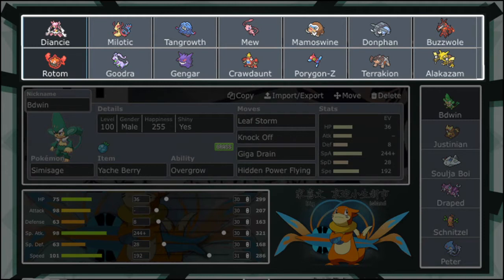We've got the Easy Bake Oven — Rotom-Heat — really bad HP, but Overheat, Volt Switch, maybe some Hidden Power, Trick, Pain Split — pretty much like every other Rotom except for its typing.